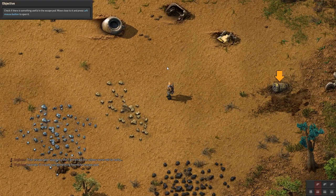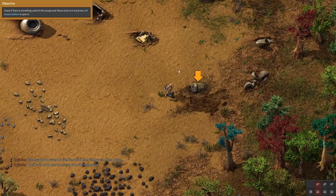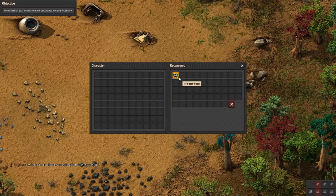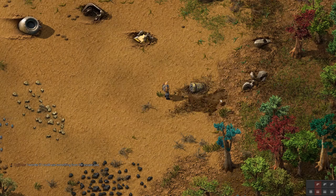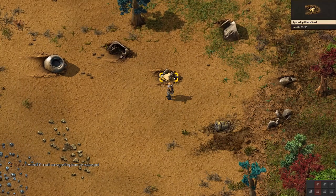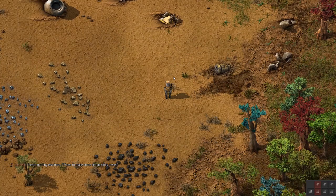I wonder if I could use something from the escape pod. Move the iron gear wheels from the escape pod to your inventory. There we go. Close the character screen by pressing E. If there's nothing else here, I'll have to make some simple tools myself.